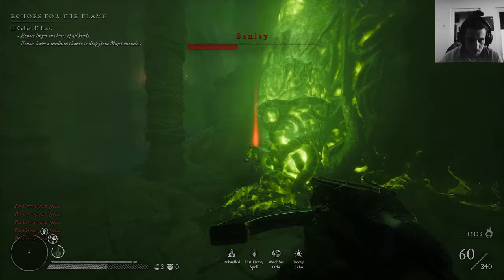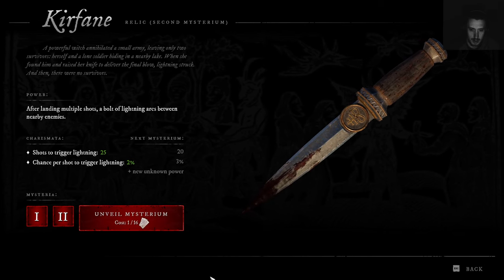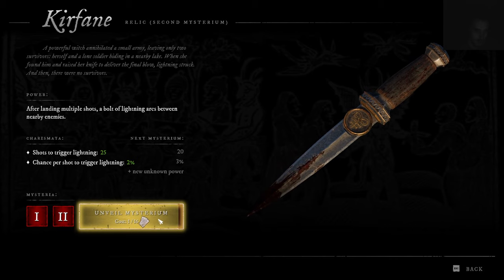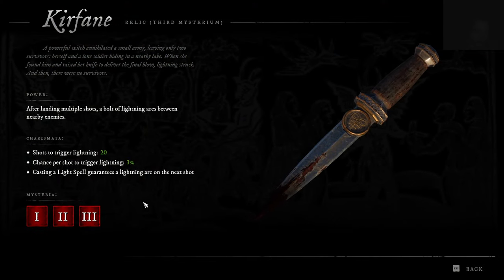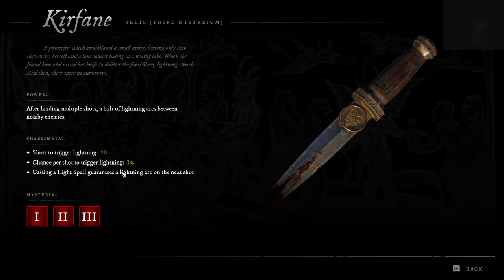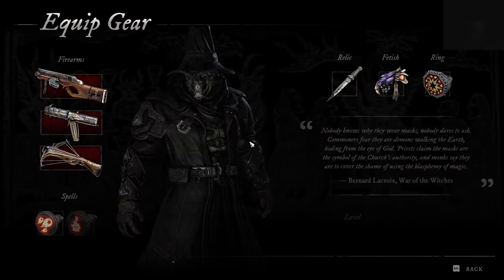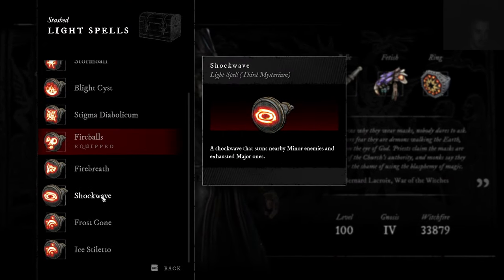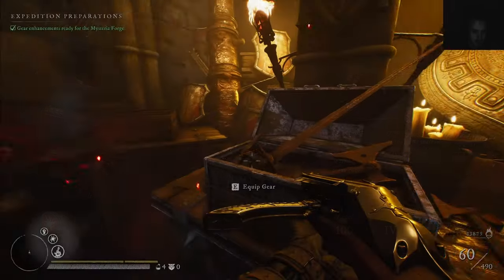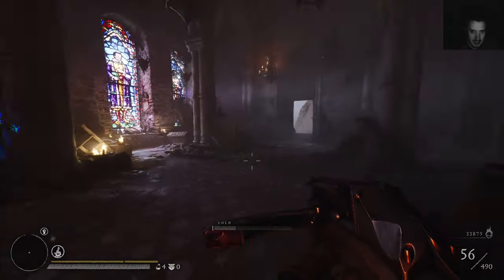In this Witchfire video, I will show you where to get this thing and how it looks fully leveled up. Casting lights block guarantees a lightning arc on the next shot, which means if I equip it — and throw it — the next shot will also cause lightning on enemies.